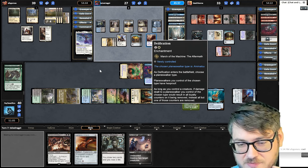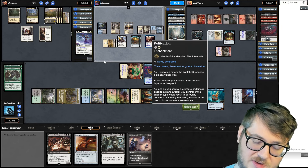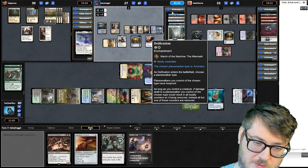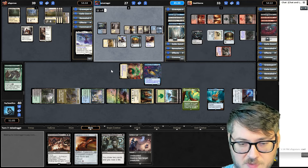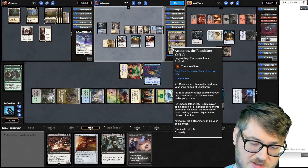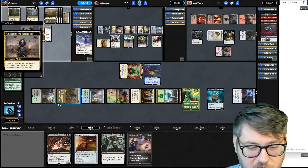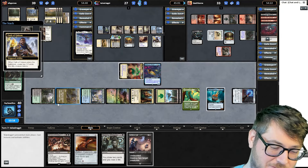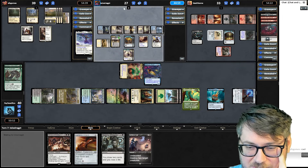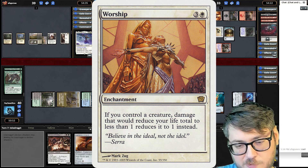Oh, this is kind of cool. Deification's really great for when you have a planeswalker in your command zone, because it prevents your commander from dying. Anytime that their loyalty will be reduced to zero, it's reduced to one counter instead — pretty slick. That affects both what he's doing to itself. If he just minus-ones a bunch of times, we're in danger. Making a bunch of blockers — unfortunately for him, I have a bunch of evasive things, so I don't really care. Attacking the Amanatu is not really worth my time, so I'm just going to hit the player.